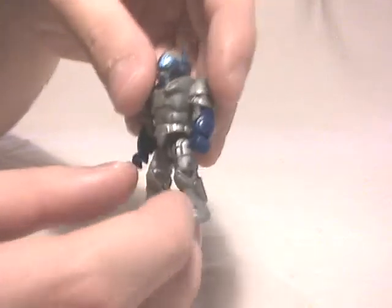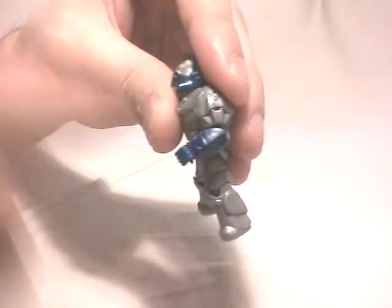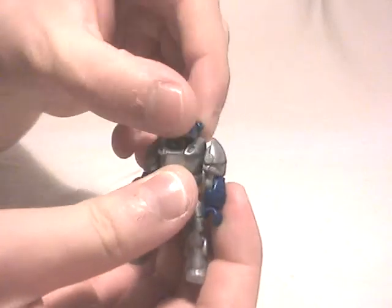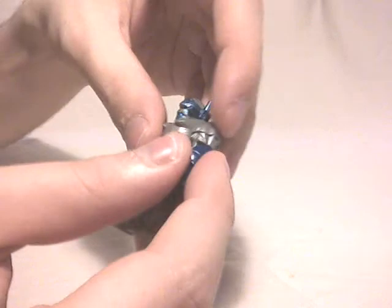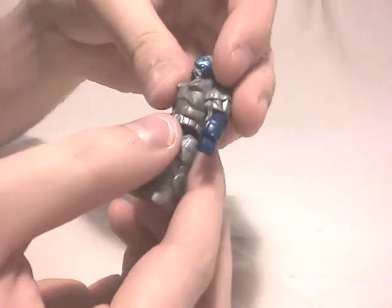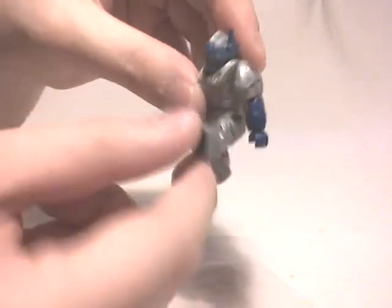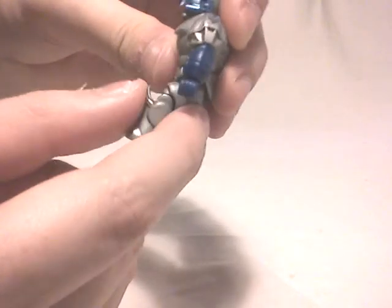The figure has good articulations: a ball joint at the shoulders allowing various movements, rotation points on the elbows up to 90 degrees, and freely rotating hands. The head can be moved up, down, and sideways. The pelvis can be turned on the sides, which is useful for dynamic poses. The legs have ball joints, and the knees have rotation points, though they're limited to less than 90 degrees.